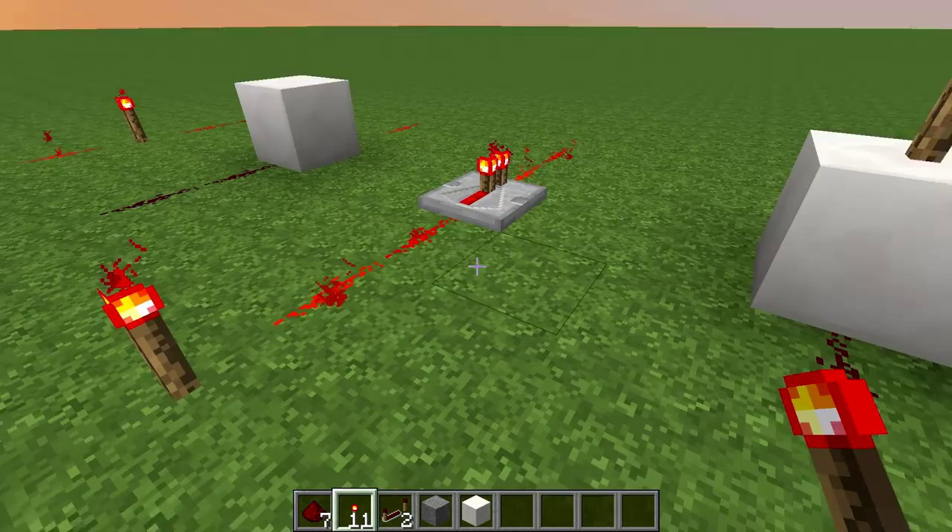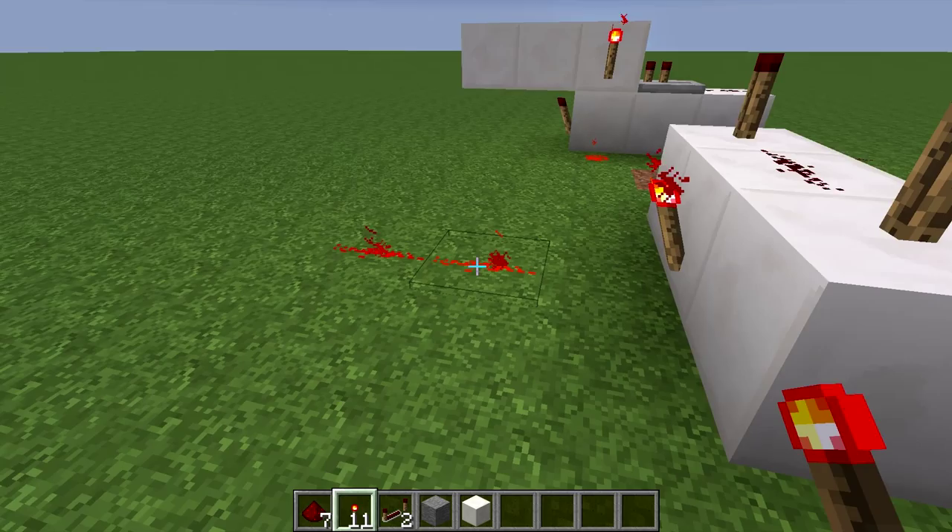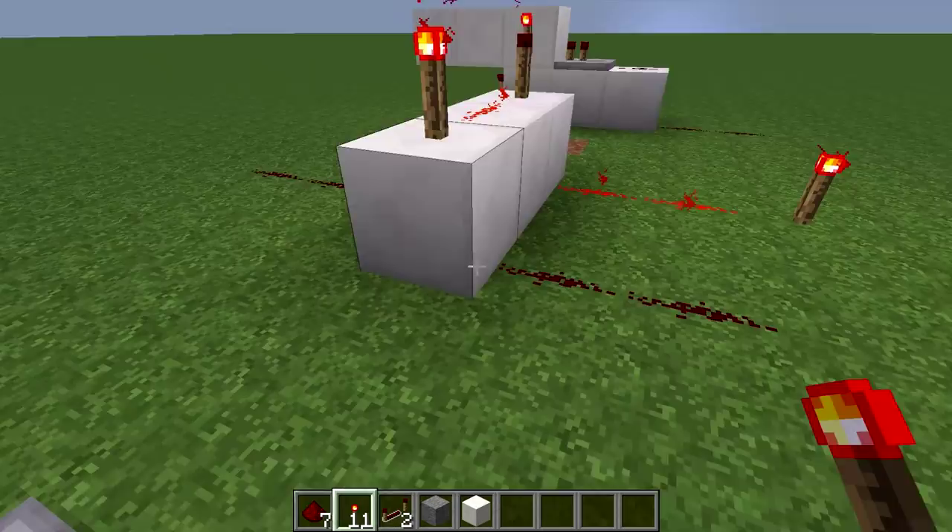Then I have an AND gate. It has two inputs and one output. I have to meet both of these conditions for the output to be powered, and if I remove one input then it will not be powered at all.